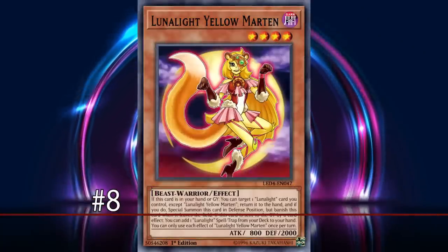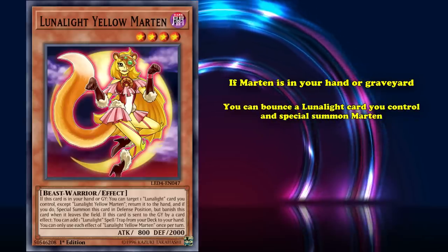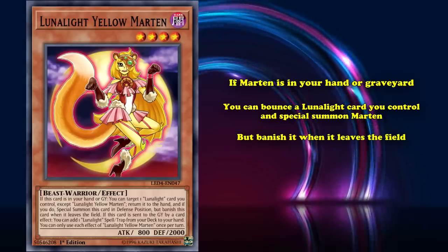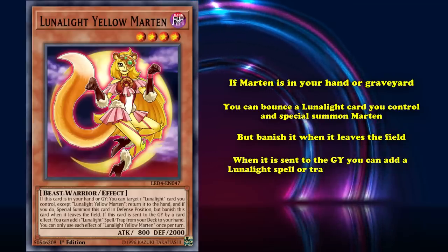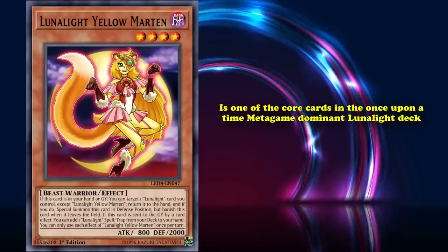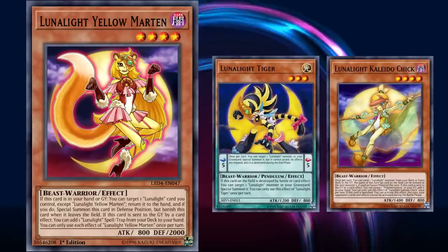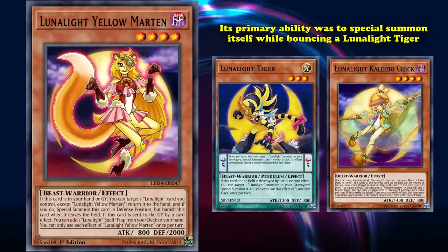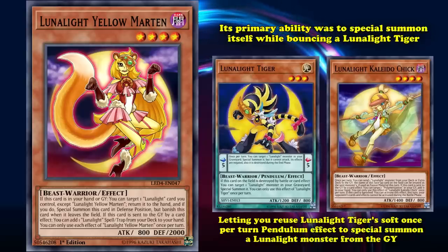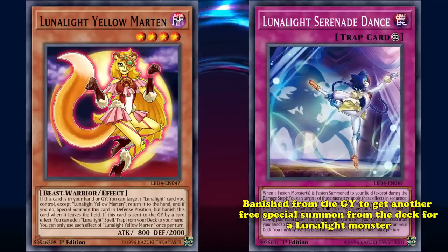And at number 8, we have Lunalight Yellow Marten. This is a level 4 Dark Beastwarrior monster. Its effect says that if Marten is in your hand or graveyard, you can bounce a Lunalight card you control and special summon Marten, but banish it when it leaves the field. Also, when it's sent to the graveyard, you can add a Lunalight spell or trap from your deck to your hand. Lunalight Yellow Marten is one of the core cards in the once-upon-a-time metagame-dominant Lunalight deck, alongside its sisters in crime, Lunalight Tiger and Lunalight Kaleido Chick. Yellow Marten was a standout because of just how much advantage it could accrue through all of its effects. Its primary ability was to special summon itself while bouncing Lunalight Tiger, letting you reuse Lunalight Tiger's soft once-per-turn pendulum effect to special summon a Lunalight monster from the graveyard. It even gave you a little bit of extra extension along the way by searching Lunalight Serenade Dance, which could be later banished from the graveyard to get another free special summon from the deck for a Lunalight monster.